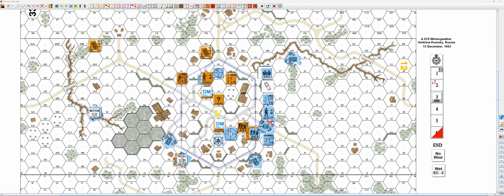Welcome back to A70 Winter Gewitter. We have German player turn 3 and wind change — no wind change. Rally phase: nothing for the Germans, and the Soviets will remove some DM.